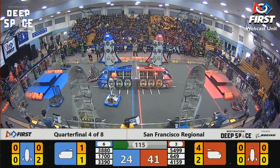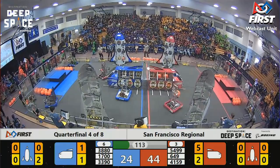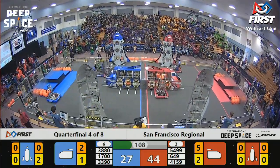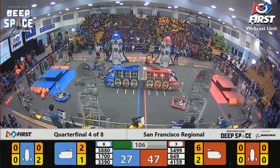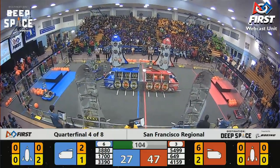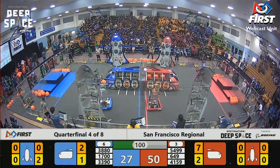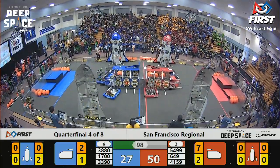Looks like, as usual, there will be a defensive bot. For the Red Alliance, it'll be 4159 — that's Cardinal Botics out of Lowell High in San Francisco — while their alliance partner, 5499, wastes no time whatsoever filling up that Red Alliance cargo ship.